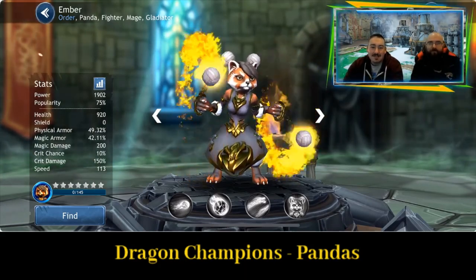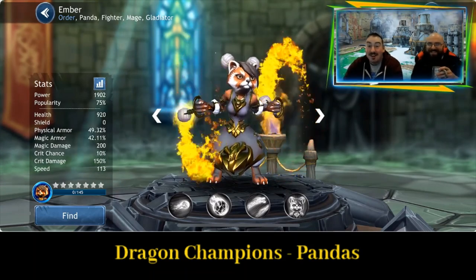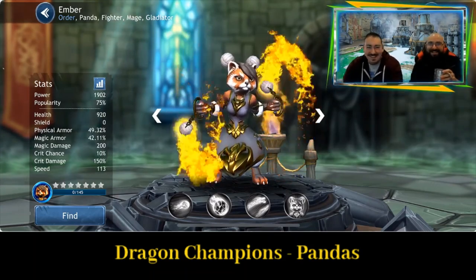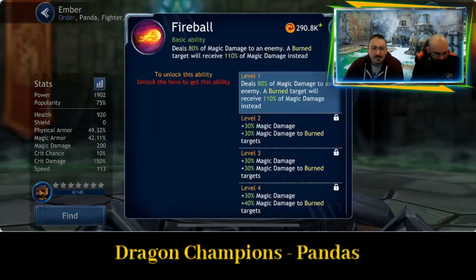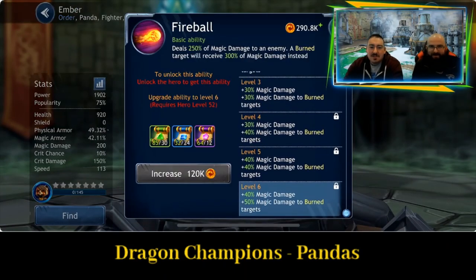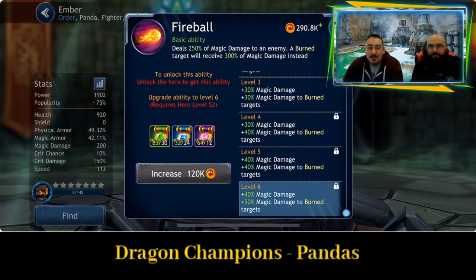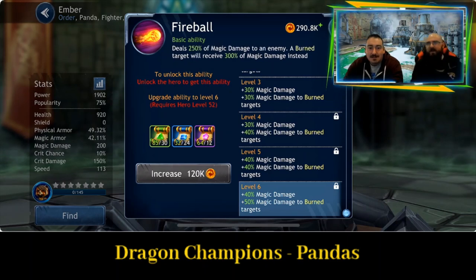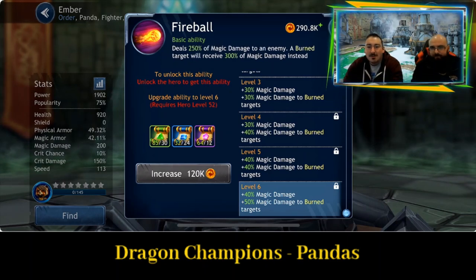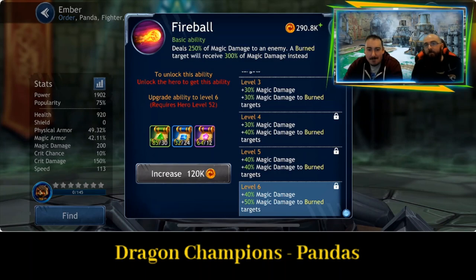Next we have Ember — she's got some amazing big swinging balls of fire. That's gonna burn a lot. So the first ability is Fireball: deals 250% of magical damage to an enemy, but a burn target will receive 300% of magical damage instead. You're really going to want to burn someone first and then ambush them with a fireball. If you think about Amara from the Goblins, she's going to be able to pump out the burn, which is really going to help with Ember.